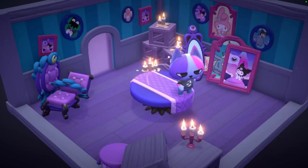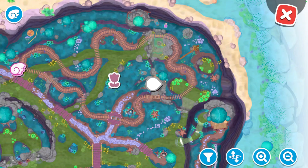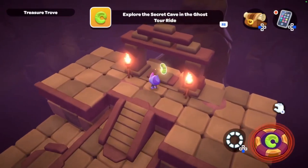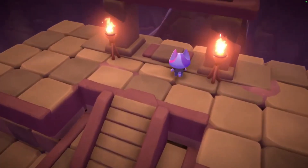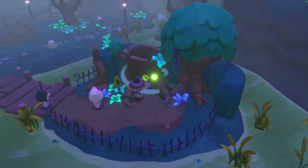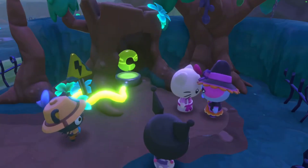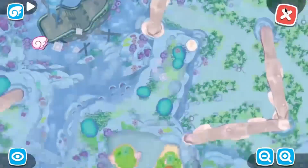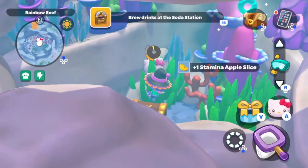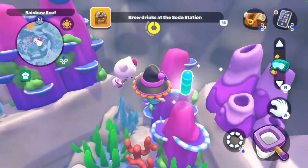Here we are getting the green power crystals. This one's in a puzzle room which is by the ghost tour ride. It's a good idea to have your power crystal indicator on at all times, just so you know if you're anywhere close to one, because that's always handy.